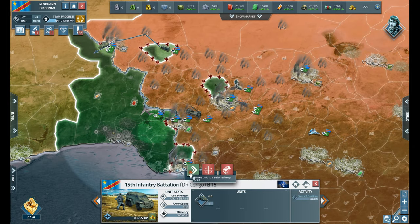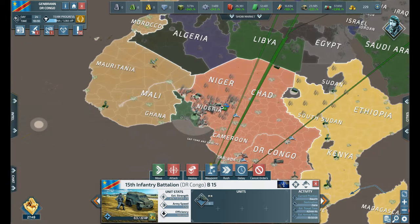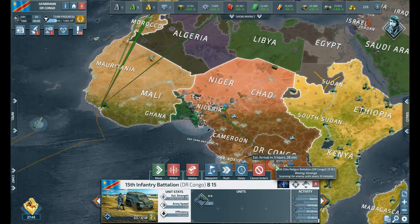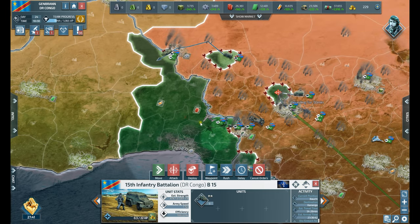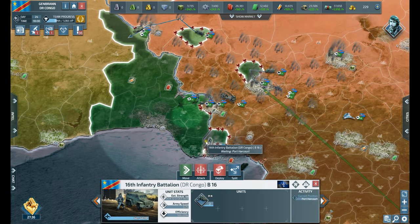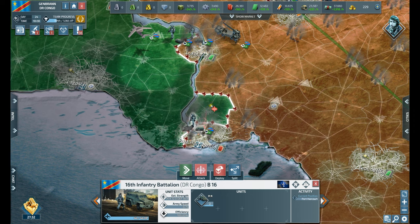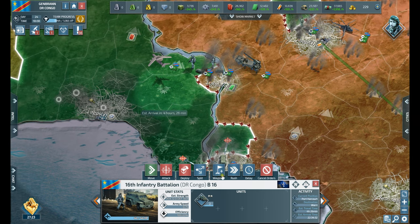I'm going to have him go ahead and move into here, and he's pretty weak. Whenever he gets done, I'm going to waypoint him and send him back down to here to basically build up his hit points again. I've got some units down here — these guys are still doing pretty well. I'm going to have him start to clear up through here.